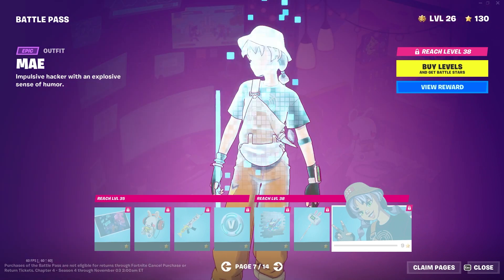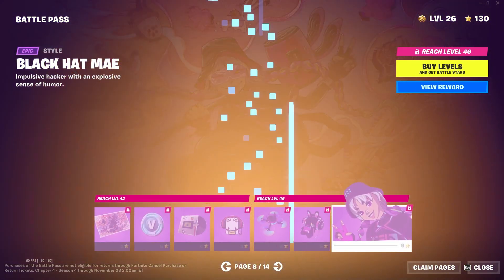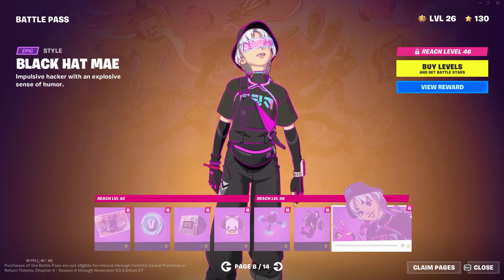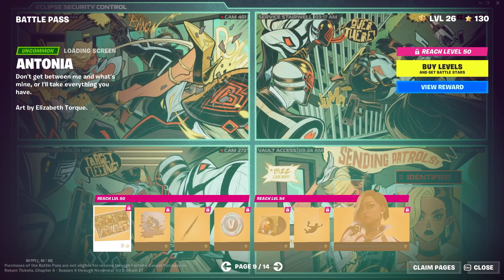Next we have a Shaded Skin called Mae. I'm not really a fan of the Shaded Skins, but I know you guys like them, so that's really cool. Next we have another Shaded Skin called Black Hat Mae. This one is actually really cool — I like the purple outlining. I might like this one; it's the first time I think a Shaded Skin is cool.